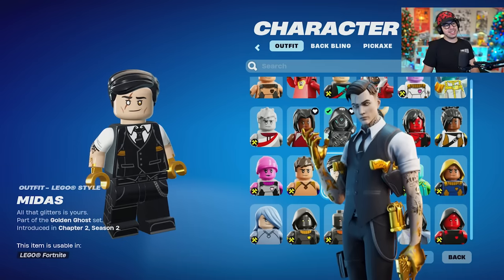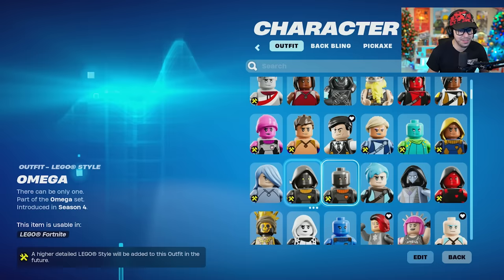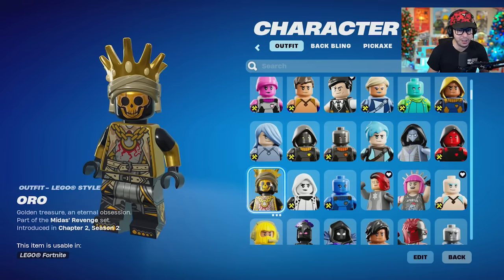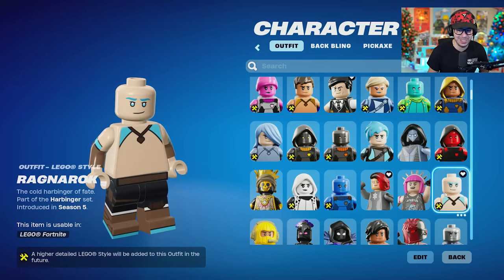We got Midas with the gold hands — I dig it. Omen. Omega Rock — that's from the Fortnite OG season. Oro with a very detailed Lego figurine. Power Cord — I love the shirt, it's so cool.